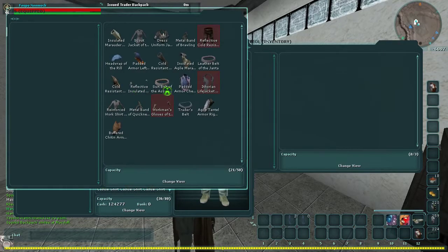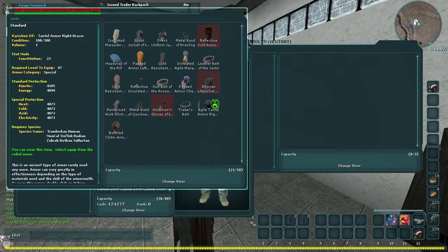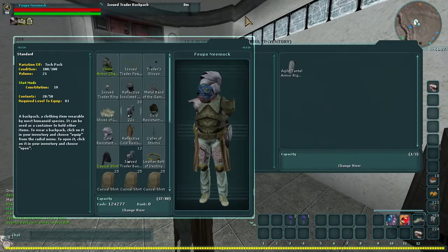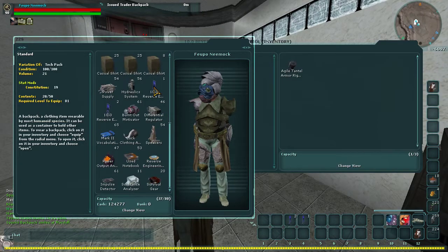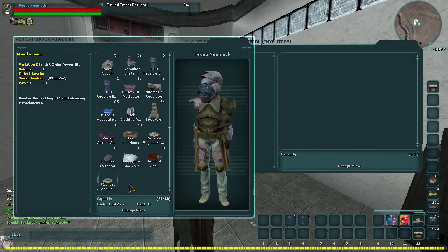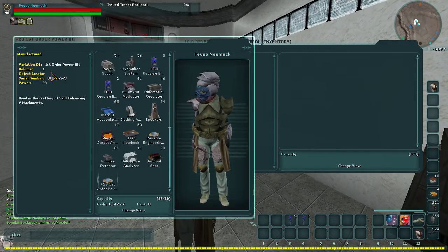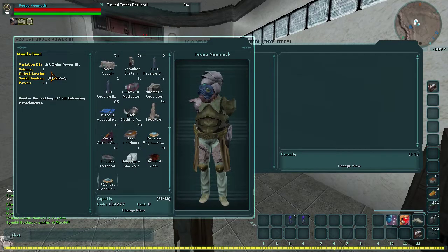The stated loot that you found was 22+. So we have a 23 precision. This is technically going to be a waste of resources since I'm not buffed up, but it's all for you guys. So throw that in your reverse engineering tool, hit Reverse Engineer, and it'll come out as a power bit of a certain order. You have first, second, and third — I will go over that later because it makes more sense when you're actually crafting and explaining at the same time.